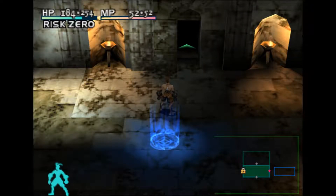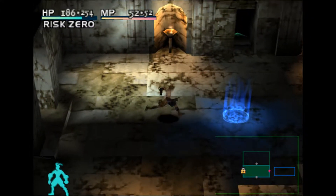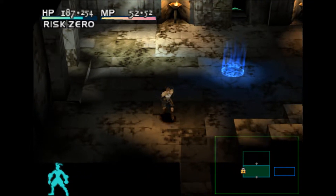Hello there, everyone. Welcome back to some more Vagrant Story. In the last episode, what we did was we defeated some ghosts. We got a mighty sword that we can't use because all the enemies seem to be weak to piercing here.